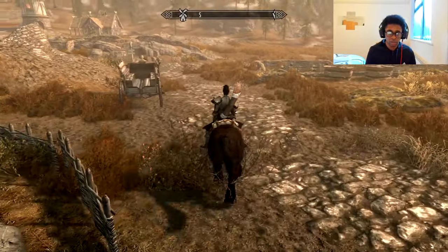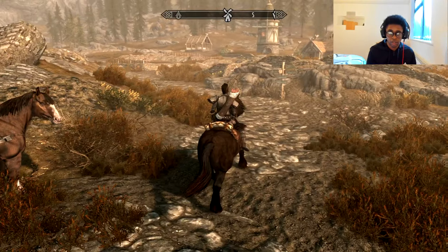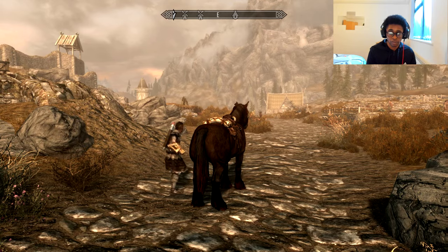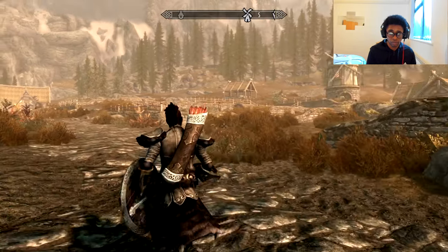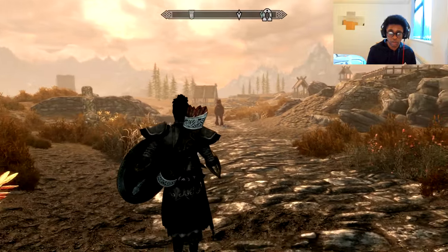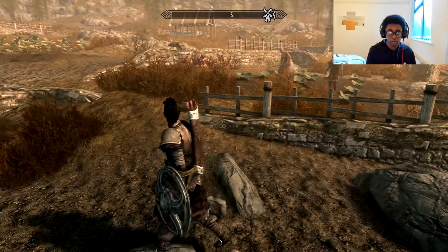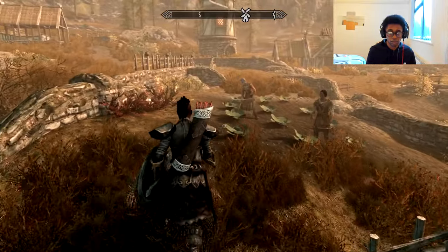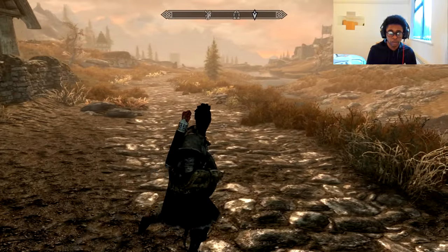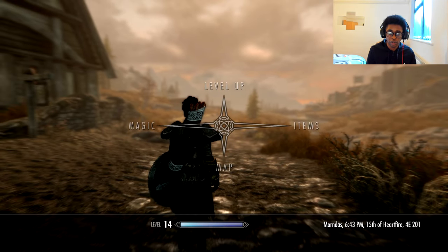I'm going to get on my horse. Press A to remove yourself from your horse. As you can see, when I move away from my horse, my horse will stay in that same position. I've now lost sight of my horse.